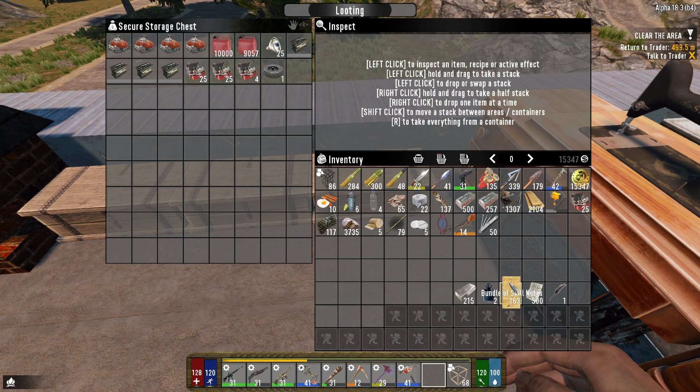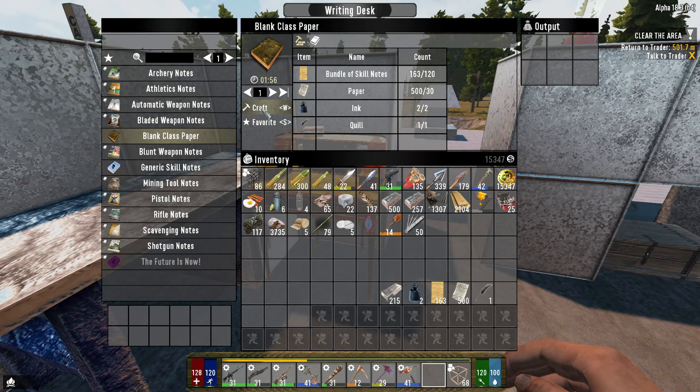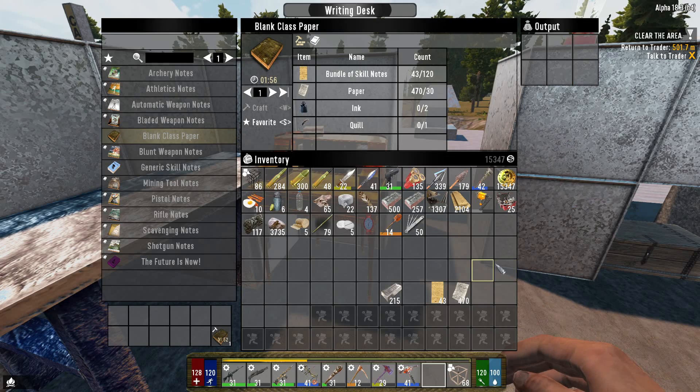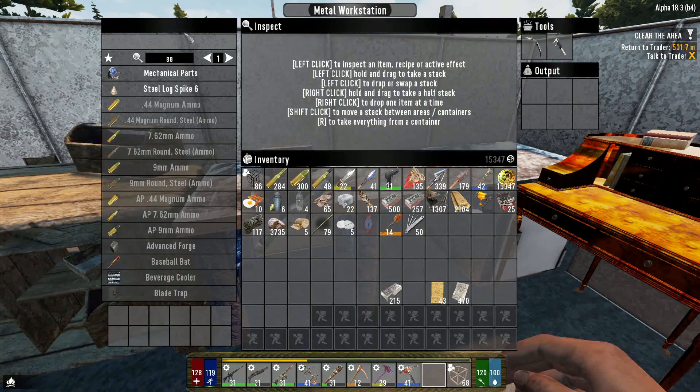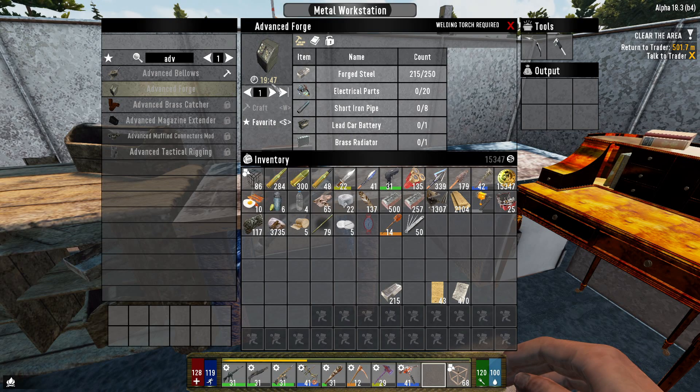We got 25 repair kits — that was awesome. We also got another ink so we can make another class paper. Let's get that going real quick. Sweet, so we get a second class going. We have 215 forged steel, so let's see what it takes for the advanced forge — 250. I knew it was a lot.